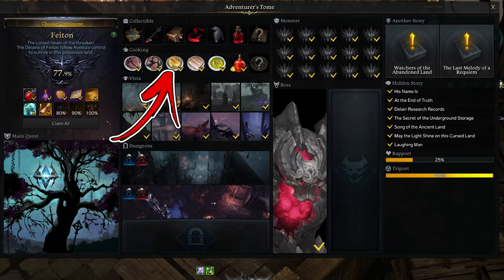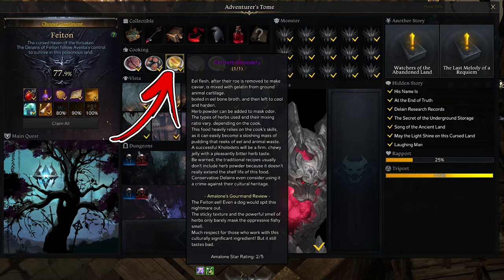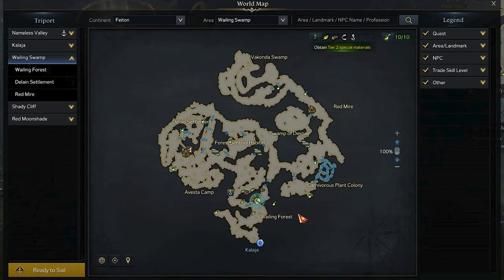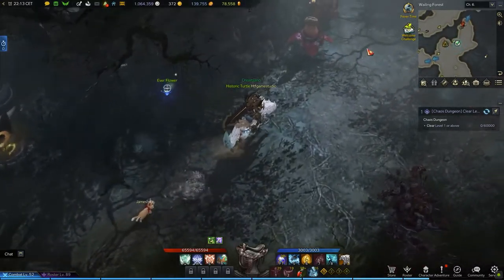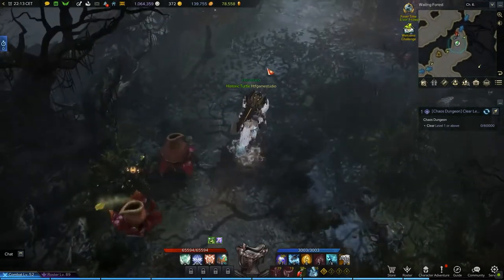In the Phaeton continent, at the Hurt Cooking Recipe, take the name of Eelherb Kolodets. In order to find it, visit the Wailing Swamp area. Start from its bottom central side where the Wailing Forest treeport can be found. From the treeport location, proceed toward the blue arrow in the top right. Along the side road, a plant you can interact with will spawn.